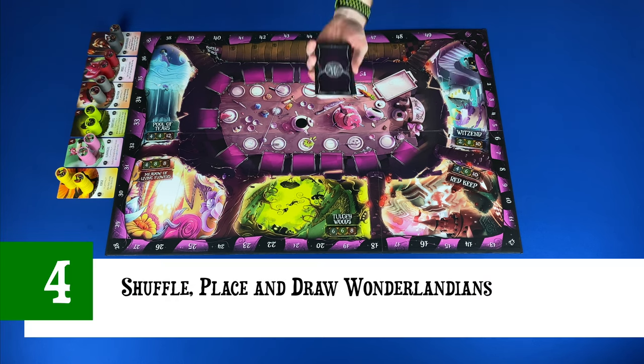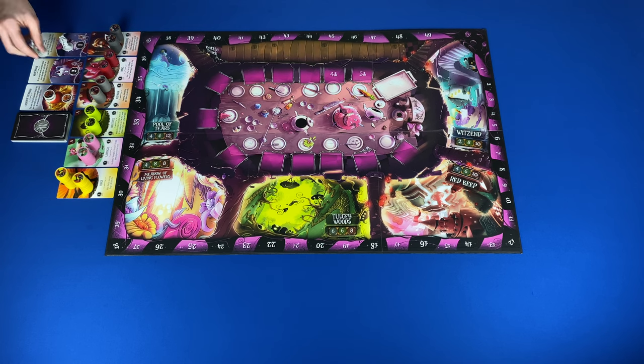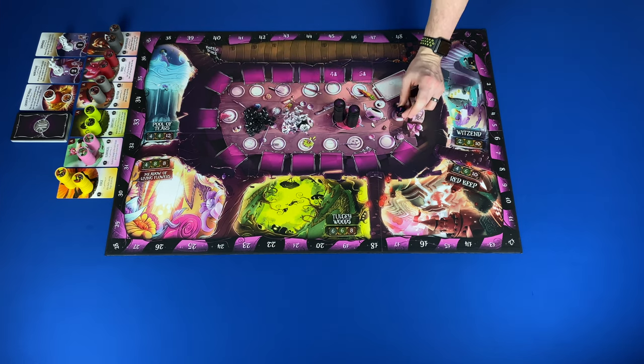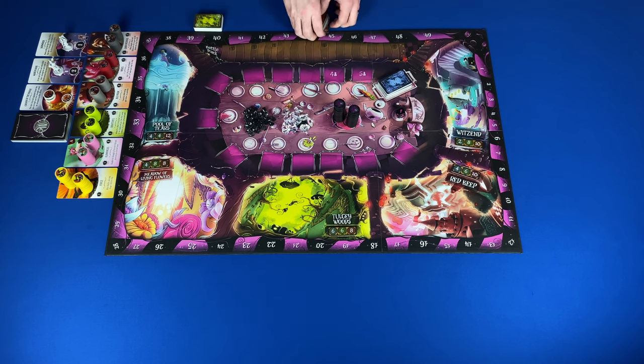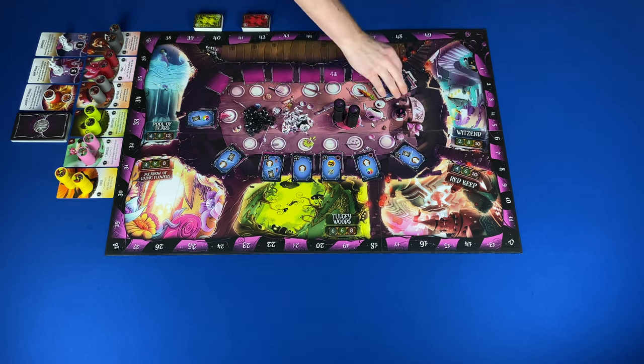Step four: shuffle and place the Wonderlandian deck next to the ally deck, draw the top three cards next to the deck, and place the miniature or chips on the card. Step five: place the madness chips, shards, and shard die in the center of the tea party. Step six: shuffle and place tea party decks — separate and shuffle each deck. Place round one at the head of the table and rounds two and three to the side. Then deal cards from the round one deck based on player count: 11 in a two or three player game, 12 in a four player game, and 13 in a five player game, placing the remaining face down on the tea service tray.